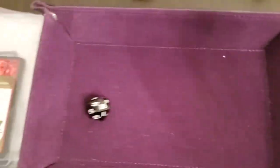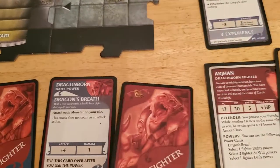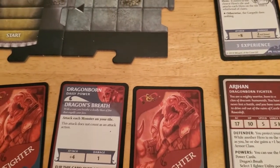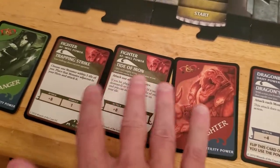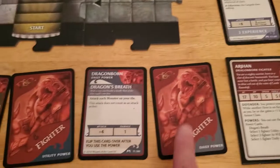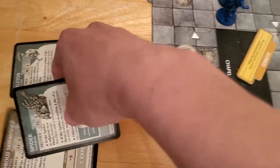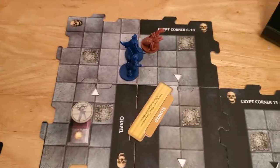Roll number one — it's an 11, so we hit it. 11 plus 11 with that precise strike is more than enough to take down the skeleton. Now that I see I have these lucky charms, I wouldn't have bothered wasting that. But it doesn't matter. The skeleton goes down. We get the experience for the skeleton, and we have enough to cancel an encounter. It shouldn't matter because we shouldn't have any more encounters.